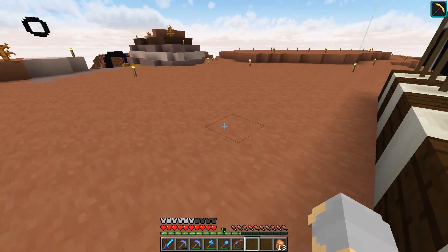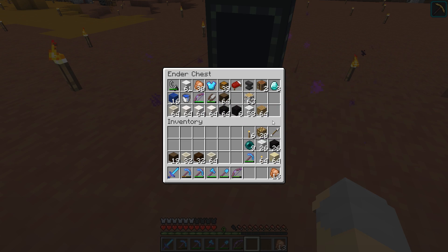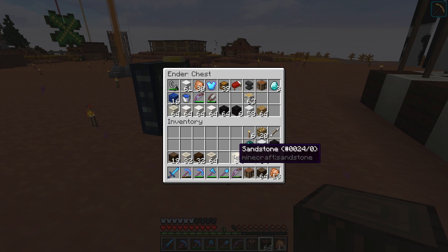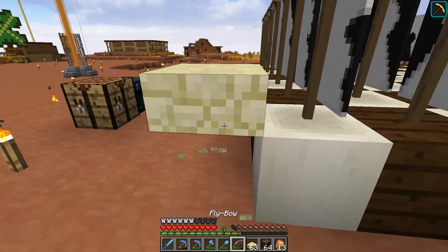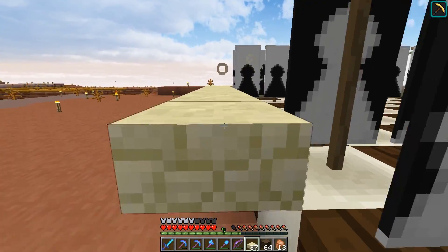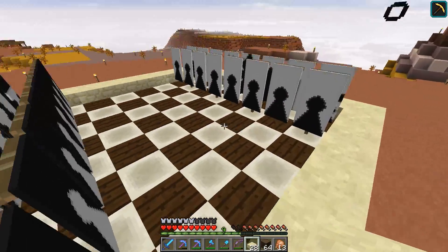Now we just need to take the board and make the board look pretty. Let's see — where did my ender chest go? Over here. So there's a few things we can use here. Let's actually grab out a crafting bench and make some sandstone slabs. First and foremost, I want a ring around the chessboard, kind of like this — just a little bit of an elevation change to kind of signify the edge of the board.